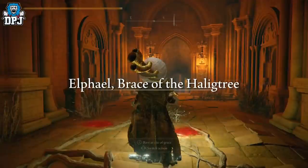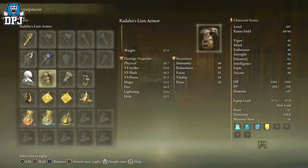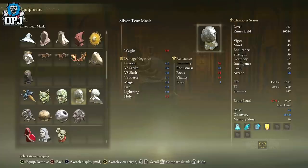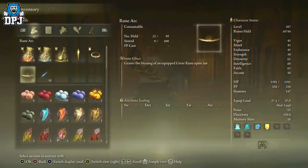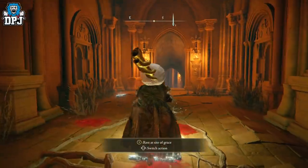If you have the Silver Scarab talisman, put that on — I'll link a guide to getting it in the description. Also use the Silver Tear Mask, which you get from the Mimic Tear boss fight; it increases your Discovery. And if you have any Silver-Pickled Fowl Feet, use those too — all of these boost your item discovery and make the farm more efficient.